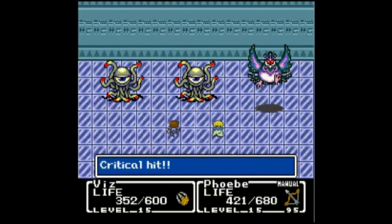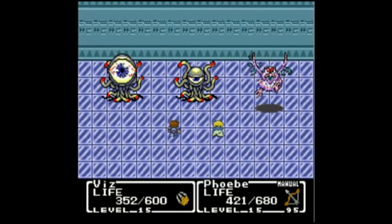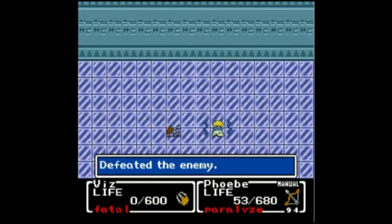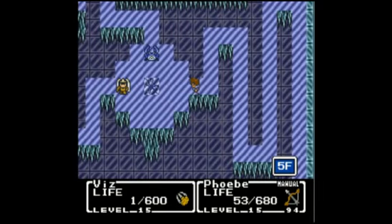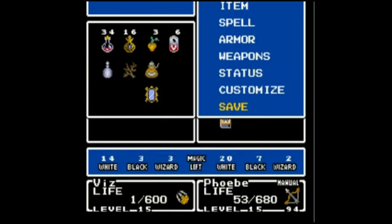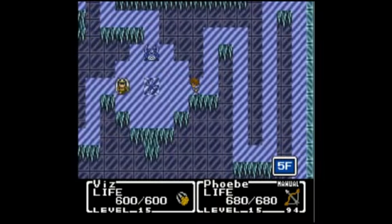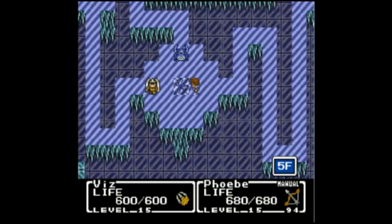Our main goal for this floor is the little cracked piece of ice that was in the center there, as soon as I get out of this battlefield. I should be able to see it a little more clearly. That cracked piece of ice in the center — we're going to need a bomb to get through. I believe the treasure chest right up above us has bombs if you don't have any more at this point.